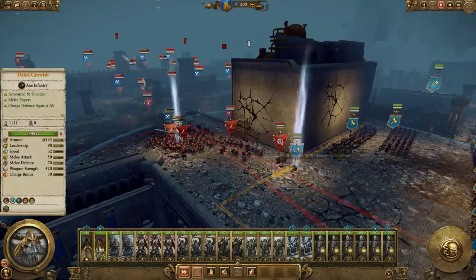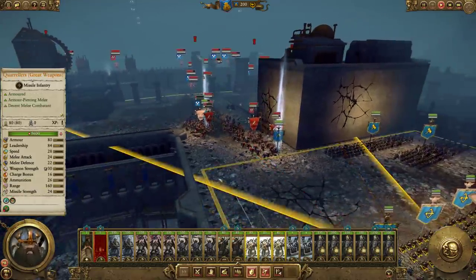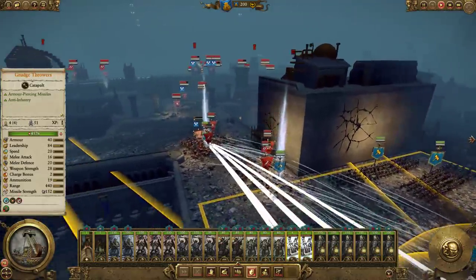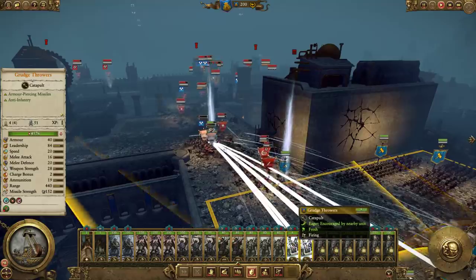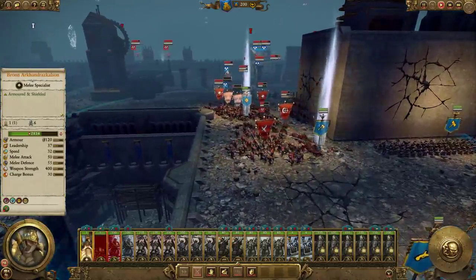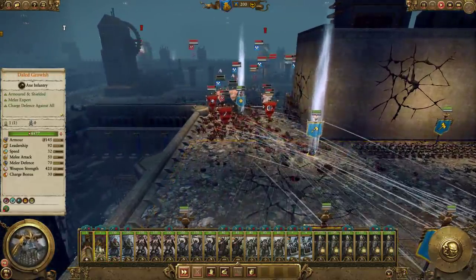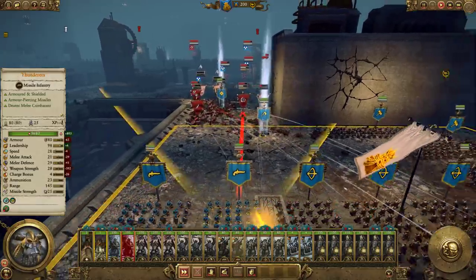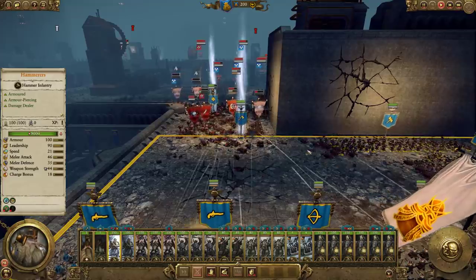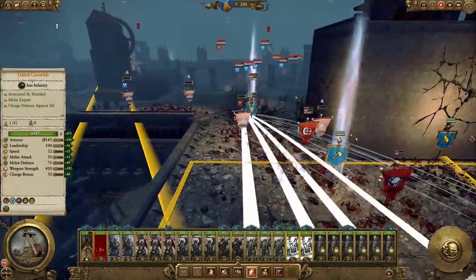Handgunners need to get rid of the Goblin Wolf Chariot. They've already killed about a hundred between them, and this position is far more valuable than the walls, as long as they don't get in here. The spiders will be just a little bit of a concern. See how they cluster in like this — this is what we want to see.